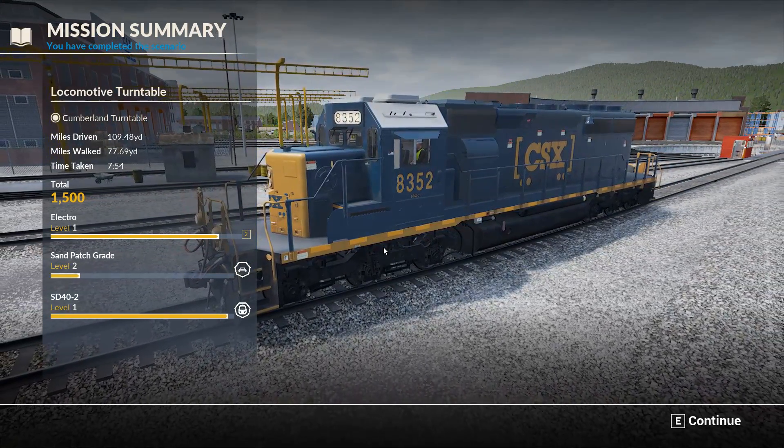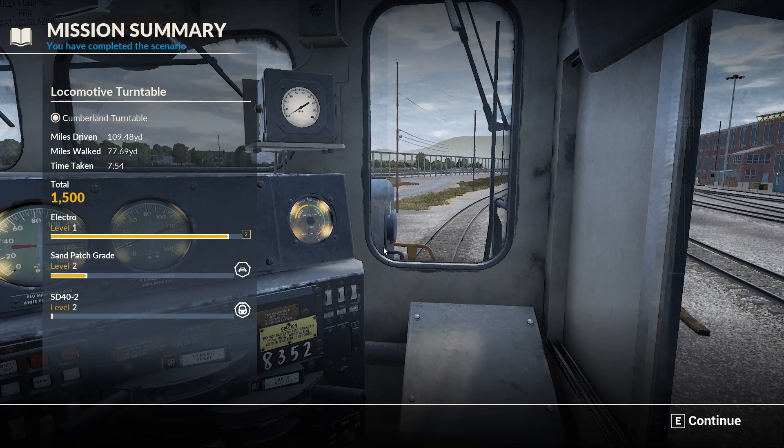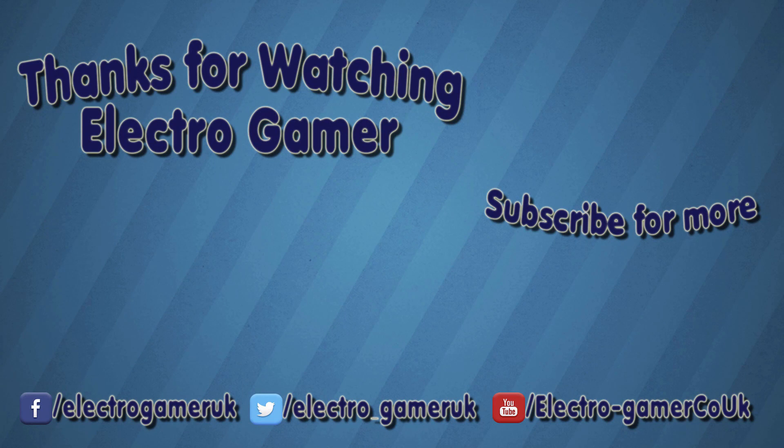Excellent work — that concludes this tutorial. OK guys, that will be it from me for this episode. Hopefully you have enjoyed Train Sim World CSX Heavy Haul, the new game released by Dovetail Studios on the 16th of March. If you did, please feel free to smash that like button and I'll catch you next time. Most likely we'll be back with this game as we run through the remainder of the tutorials and then start looking at some of the scenarios. Take care guys and I'll see you in the next one.